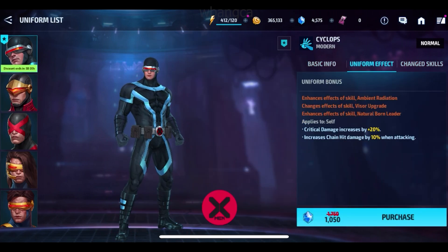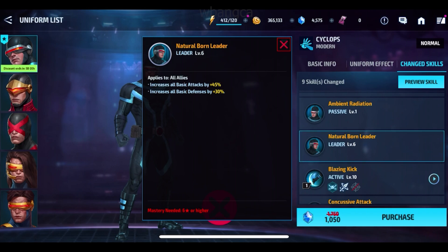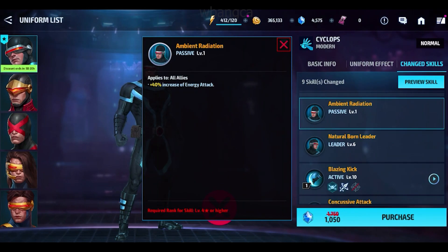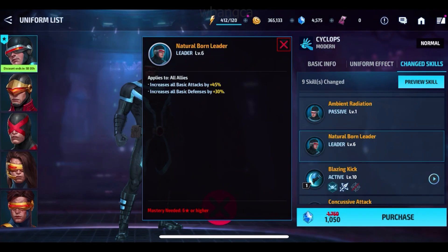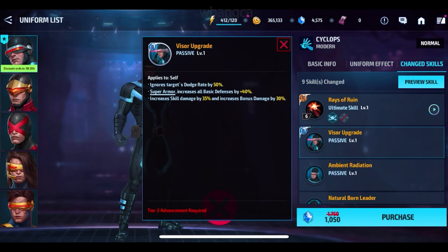If you have this new one, it's different — applies to self, critical damage increased by 20%, chain damage by 10%. For leadership, it increases to 45% on basic attack and defense of 30%. If you add this one, 40 plus 40 is 80, so it's 85 versus 65. It's quite a huge increase.